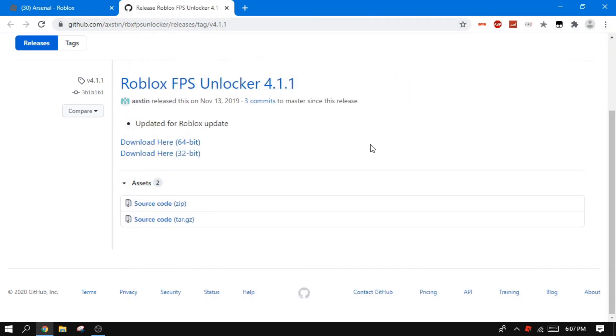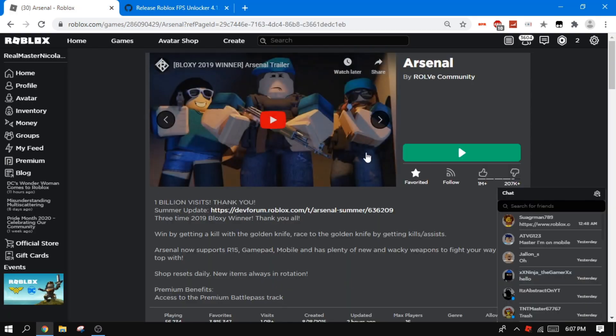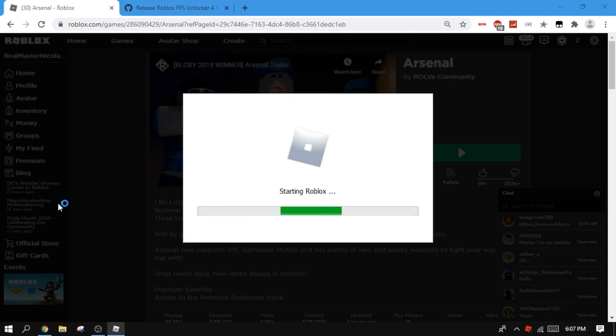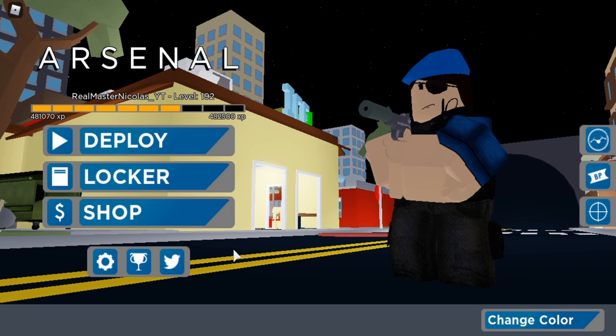In the bottom right corner you'll see the Roblox FPS unlocker icon. Right-click it — here you can cap your FPS at 30, 60, 244, or even 240 FPS. The recommended setting is 'None' to uncap it entirely. Now let's try hopping into an Arsenal game to see if this affects gameplay.